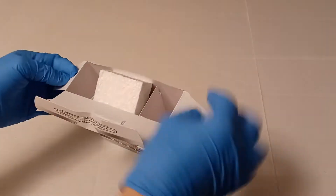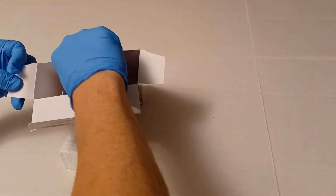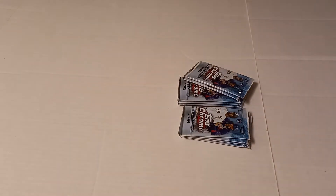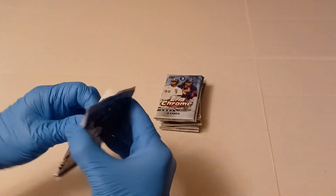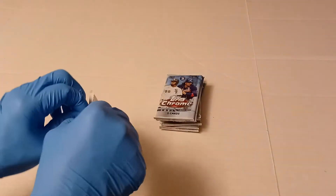Alright, kind of see what you can expect here — and there they are right there. So I've not opened one of these yet at all, so I have no idea what to expect. I'm just going to get to the ripping. These actually feel thicker. I've opened Topps Chrome Hobby — it's obviously because the X-Fractor cards are thicker.